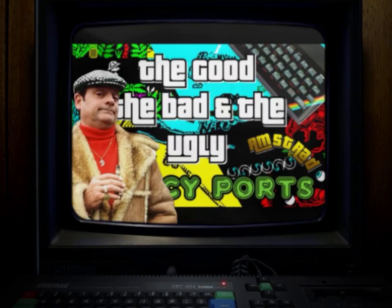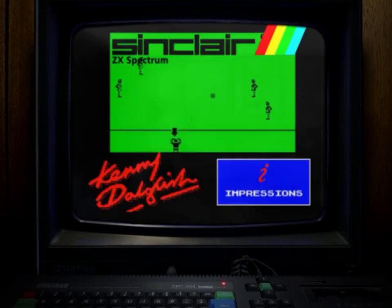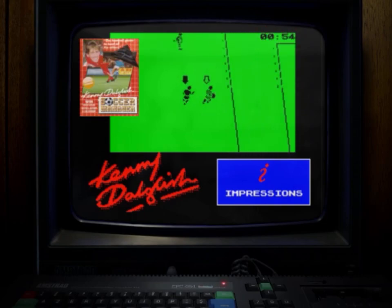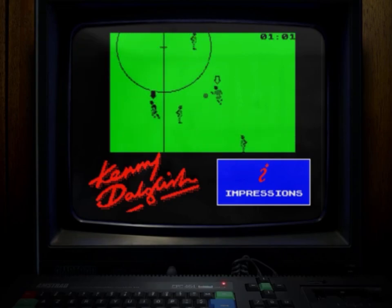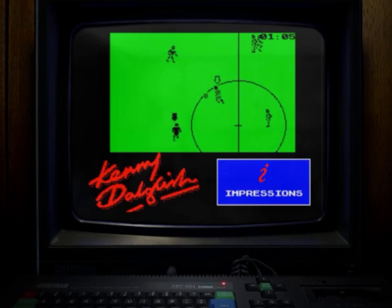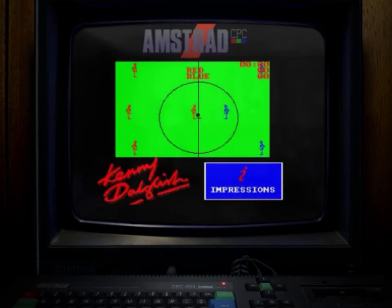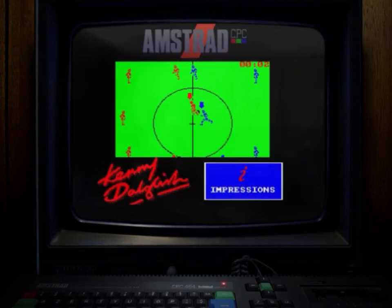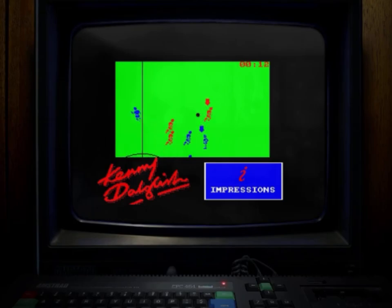The Amstrad CPC was full of quick and dirty Speccy ports, stripped of 16 colour and some even including the beeper sound, making it hard to look past even the decent Speccy ports. Kenny Dalgleish is a prime example. Strangely this footy game has its fans but the Amstrad CPC port was like wading through treacle. The Kenny Dalgleish signature was bigger than the actual playing screen. It was the equivalent of watching non-league football — not for me thanks.